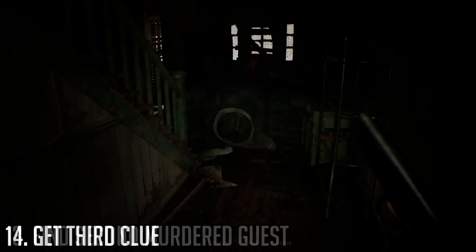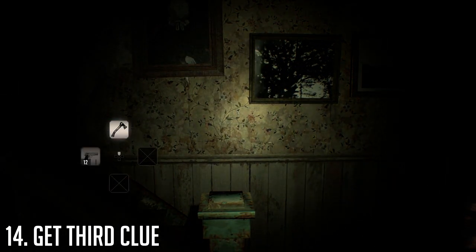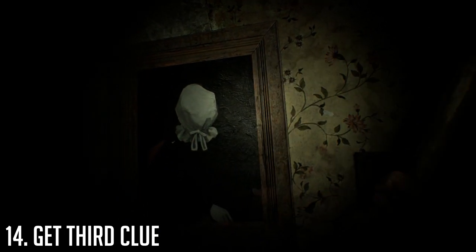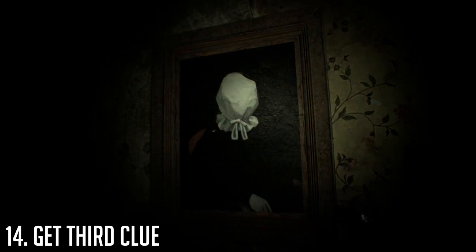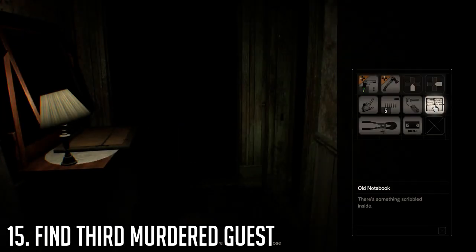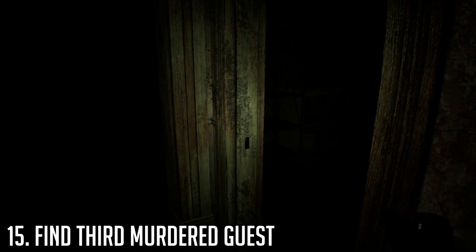Head back upstairs and switch to your axe. Go to the stairs leading up to the second floor and swing your axe in front of the painting to receive another laugh. Now check your journal for your third clue: 'Stanley was told to go hide and they'd seek, but they wouldn't let him out no matter how much he shrieked.'